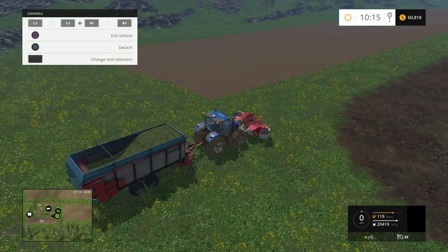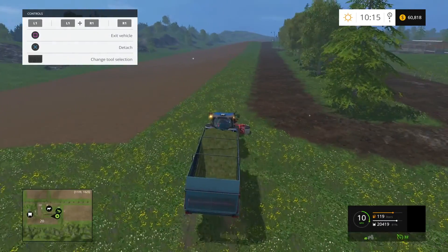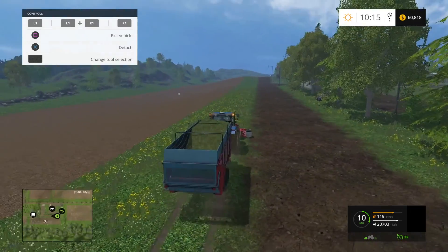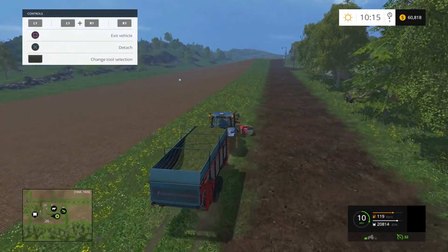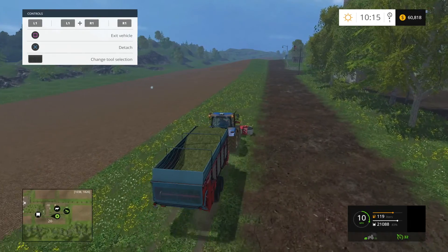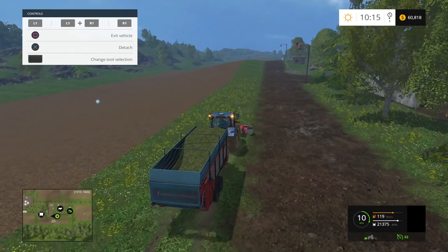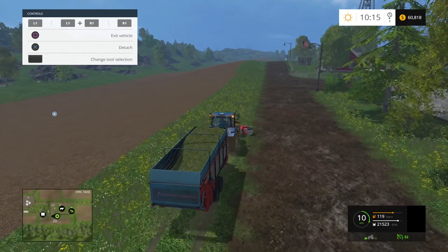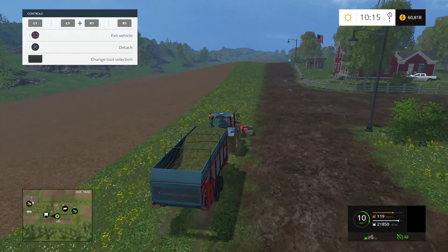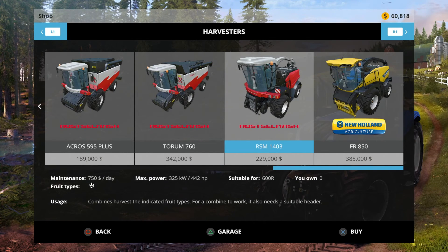Now the best way to do it is to get a forage harvester. You can get the Krone, you can get the New Holland — which is the one I prefer — or you can get the Rostselmash. I think it's the same brand as these other harvesters. That's Rostselmash — there it is right there.